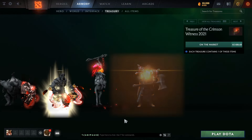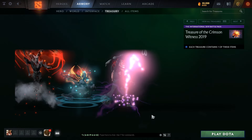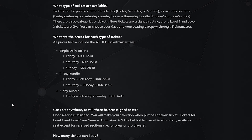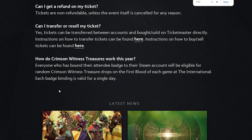It's changed a few times, but this year you're not guaranteed a treasure with your ticket. Some years you were guaranteed one, and then every first blood from a match a certain amount are dropped randomly to attendees. This year there isn't a guaranteed drop for every attendee, and because the main event of TI is so much shorter with fewer matches, I expect these treasures are going to be more rare than normal, so I expect their value to be particularly high.